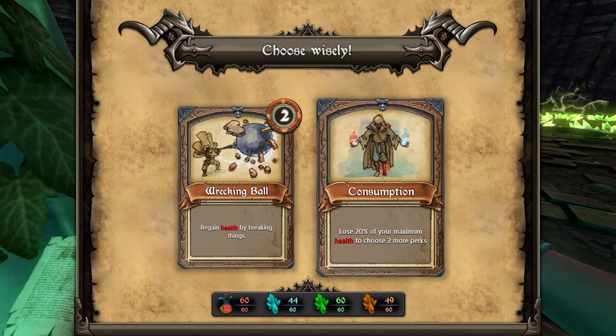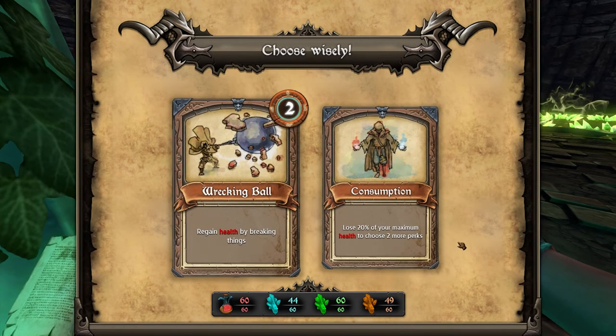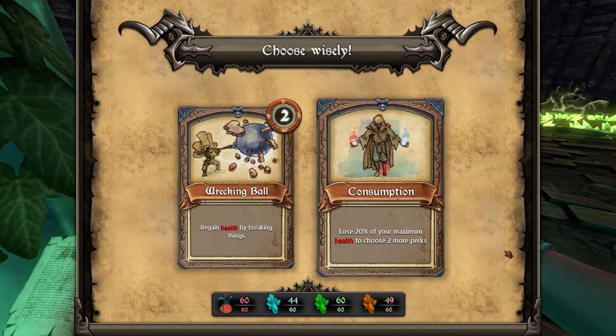'Lose 20% of your maximum health to choose two more perks.' Oh my god, I gotta do some math. I want to choose two more perks but I don't have that much health right now — which means I'll lose less health, but I'm at a lower position. It's like 12 health, so I'd be down to 48. I'm gonna do it.